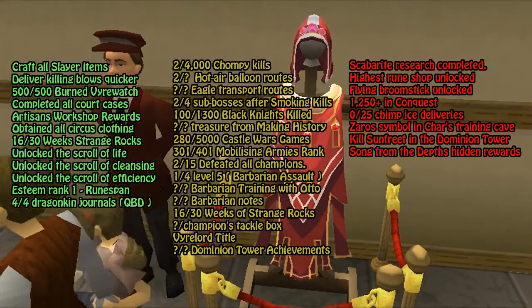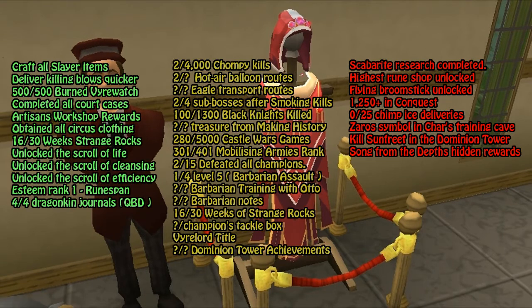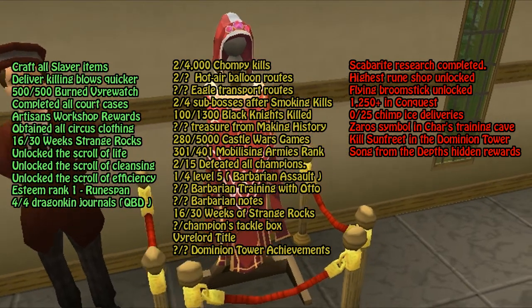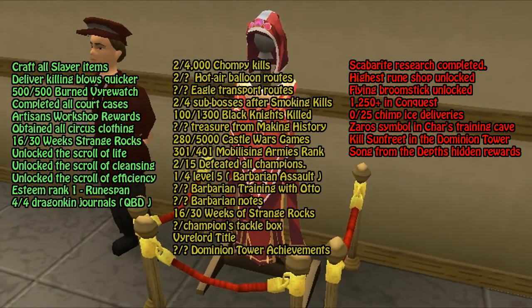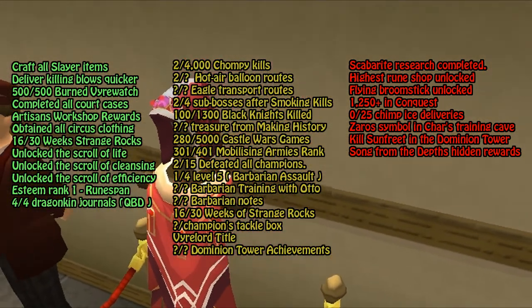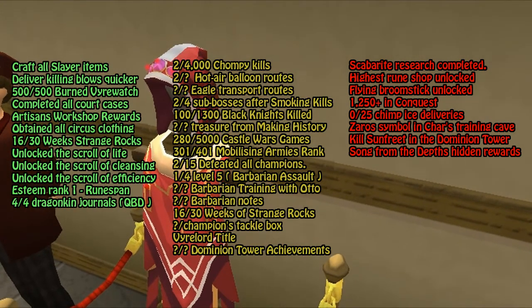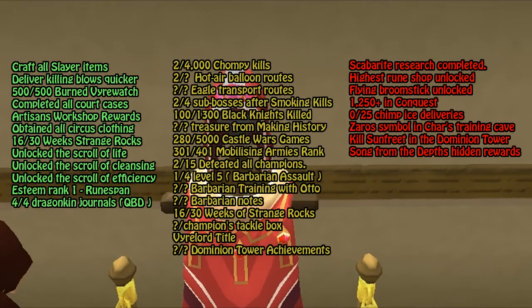So the way I'm going to do this is I'm going to go through cape by cape. As of right now, I'm only going to be showing the trimmed requirements, and those I will be getting first. On the left side of the screen are the requirements that I have already finished, in the middle are the ones I have started, and the ones on the right I have yet to start, or don't even have the requirements for.